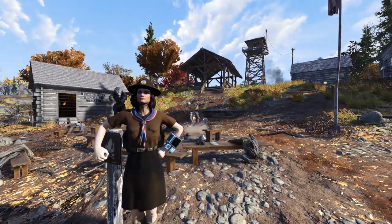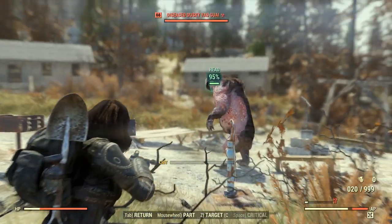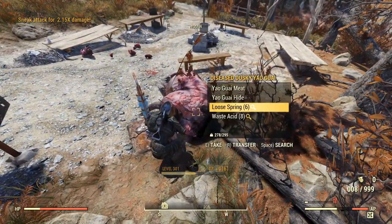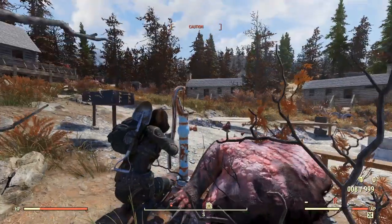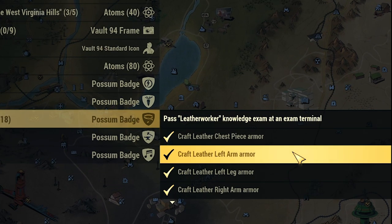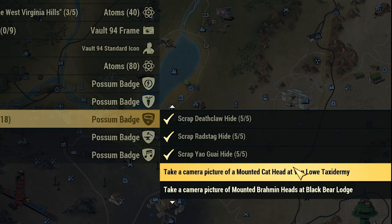Hey Scouts, Scout Leader Wickety here, and good Scouts know how to make use of all the bits and pieces after a hunt, and that includes the hide of your kill. That's where the Leatherworker badge comes in. Let's check out the list. Looks like some simple enough stuff — huntin', lootin', and craftin'. This is Appalachia after all.